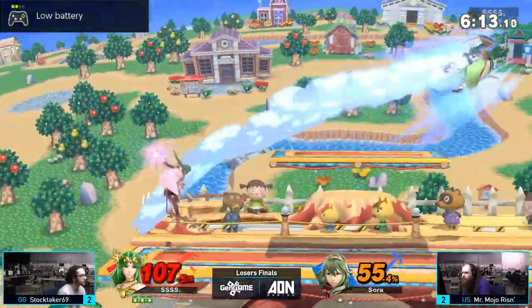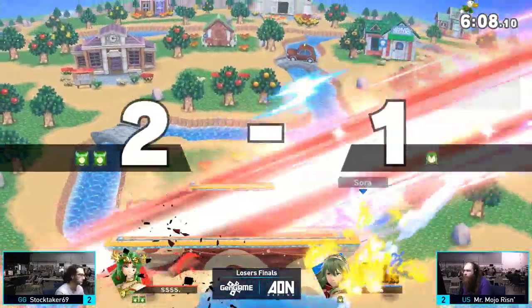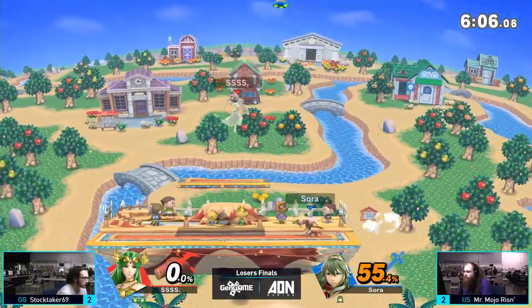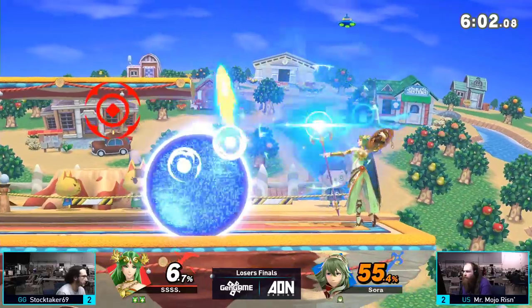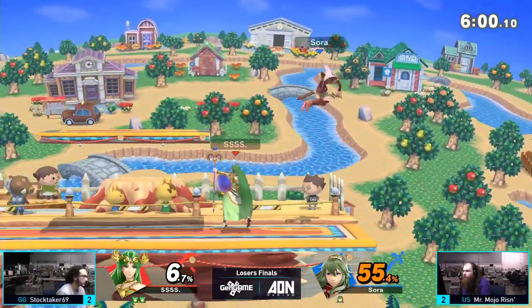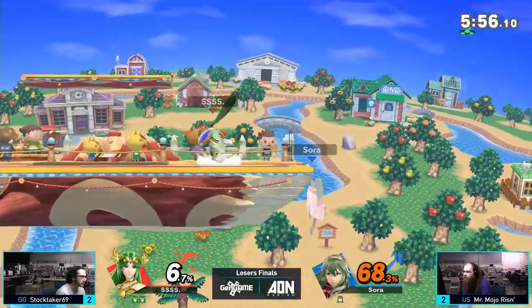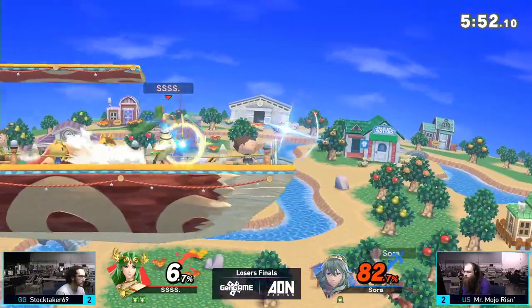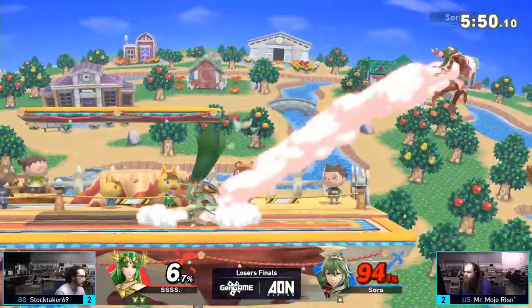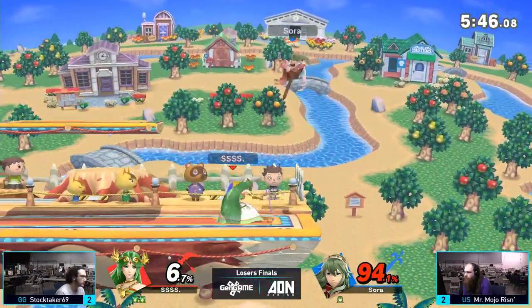There's the low battery — that's Mojo, I believe. Is it going to affect anything? Time out his battery. Make him drop a stock from the controller disconnecting — that would be the scummiest way to win a set. That's definitely like notes of cheese. The spirit of cheese haunts this building. I'd love to be part of a Dragon Smash video tonight — that might even make GR Smash.